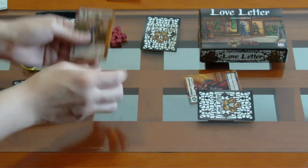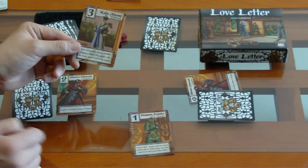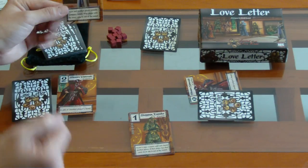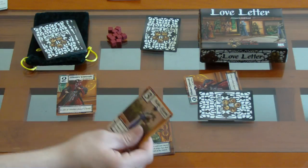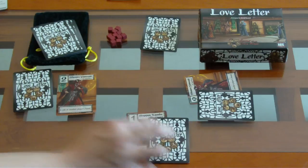Este jugador, como ya ven en su mano, lo que quiere hacer es descartar esto. Entonces va a jugar este uno y va a decir que este jugador, por probabilidad, tiene un cuatro. Este jugador compara, no la tiene, y es todo lo que pasa.